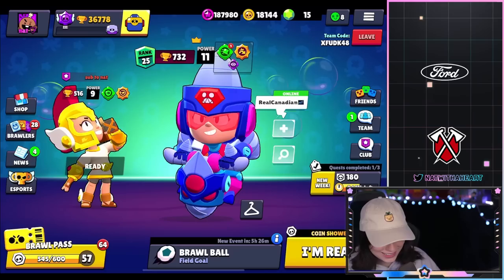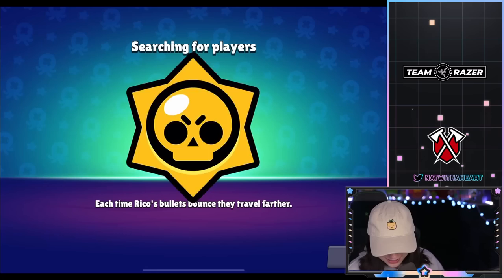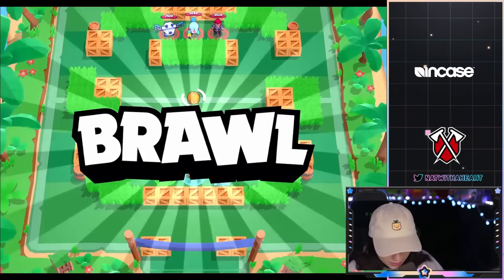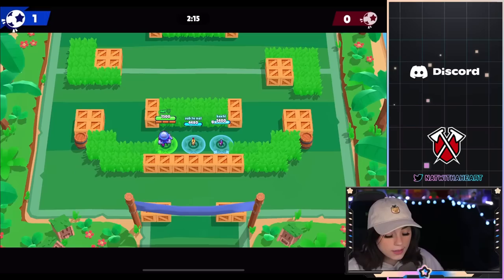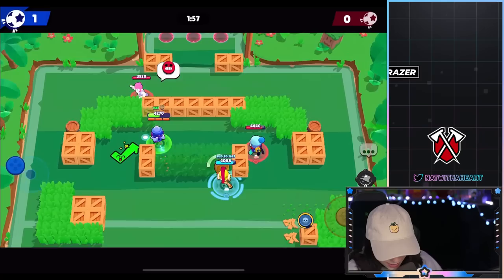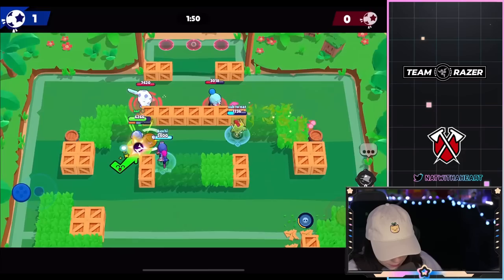Last but not least, we have Ultra Driller Jackie. I don't really like this skin, guys. I think it's kind of weird looking — like, look at her head. It's fine, it's aight. It's not the best Jackie skin, especially since the BT21 Jackie skin is out. But I do like playing Jackie, so we are going to run up in here. We're going to mess up this Daryl — we're going to mess up both of these guys. Boop! Nice, dude! We are so freaking quick! I got my super running up in there — we are too good. We are the best Jackie ever. I feel like it's a kind of basic super.